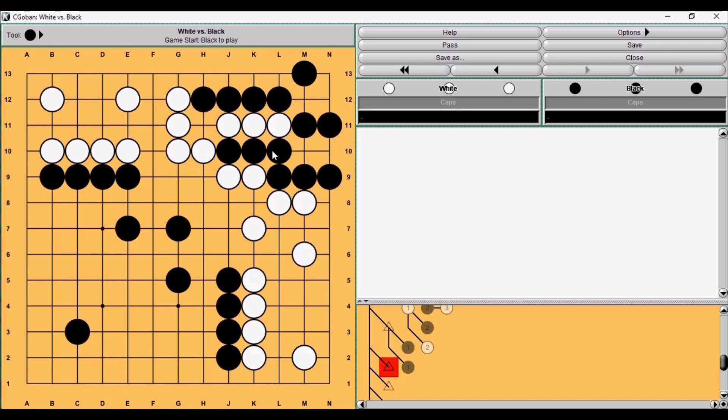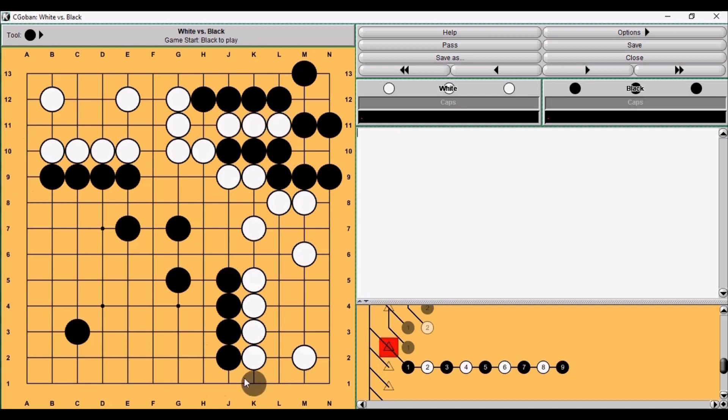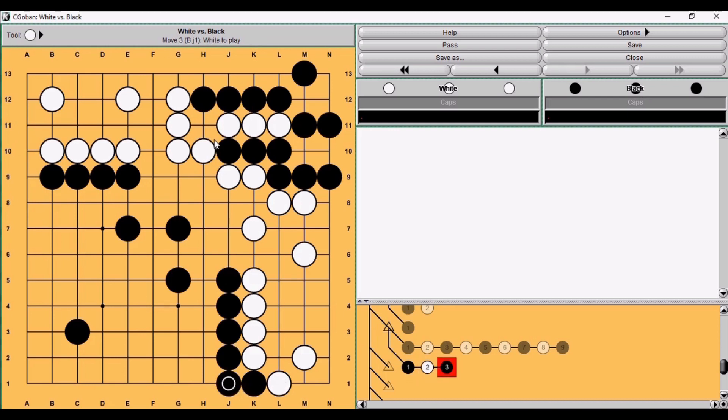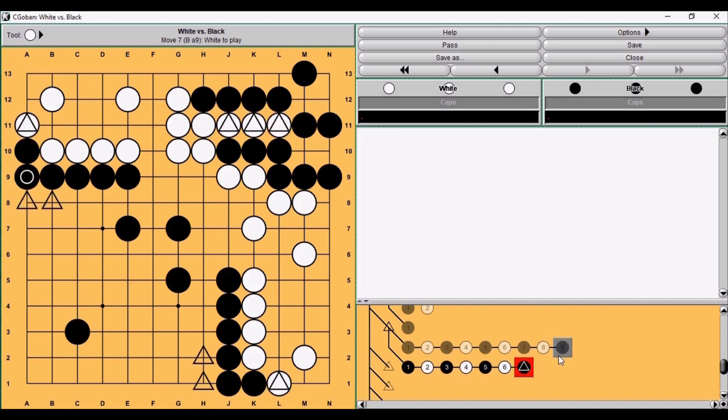Here we have two situations where white's move is three points in sente, and here we have six points in gote. Let's see if these are really equivalent. In the first variation, black takes these three stones and white gets these hane connections in sente — white finished in sente. In the second variation, black chooses these three points in reverse sente, white connects the stone, and black plays this. White finished in sente, and black moved the borders of territories — gaining six points here but not capturing those three stones. These situations are really equivalent, confirming that a sente move equals twice as big a move in gote.